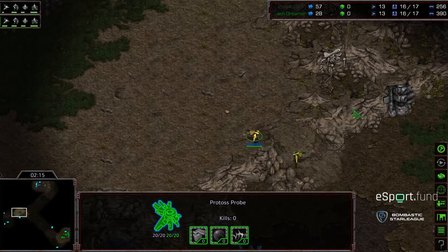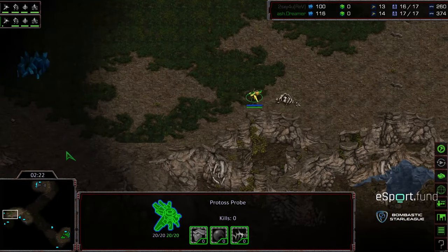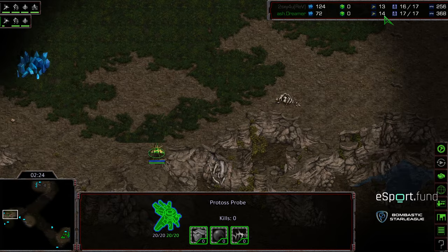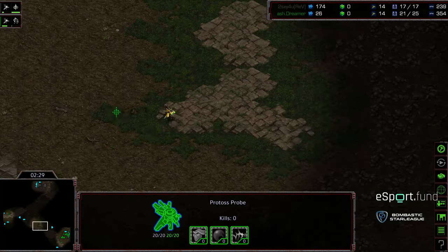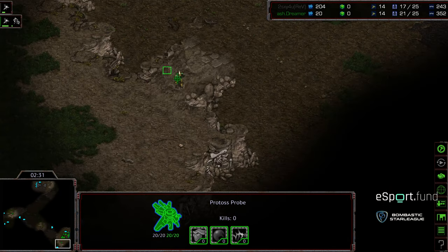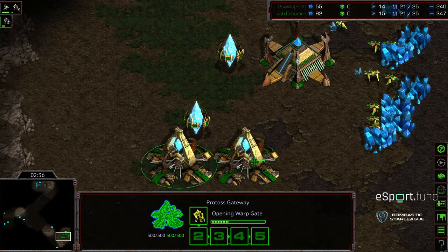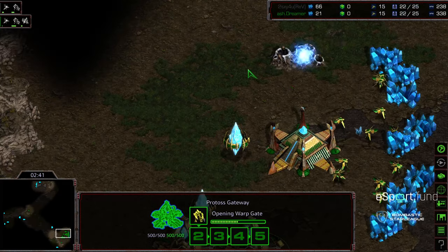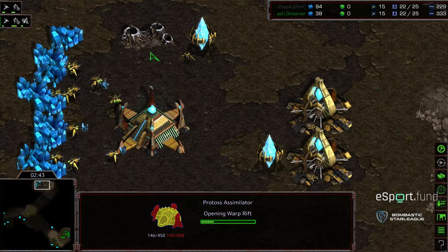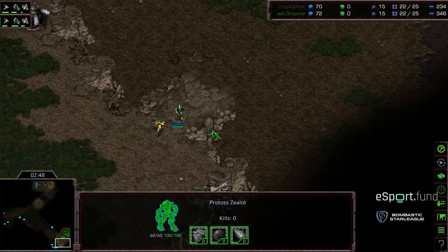A little bit of an earlier scout from Sexy, which means there will be a few more minerals in Dreamer's pocket, resulting in an earlier probe scout — which isn't game ending, but every little bit counts. Both players scouting each other. Zealots already holding on the ramp on both sides to deny information. And I'm wondering if both players are going to try to press out with this. Gas being taken from Dreamer, gas being taken otherwise — so both players opening up mirror builds.